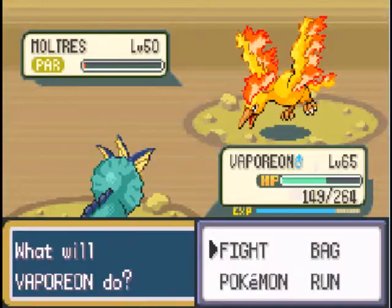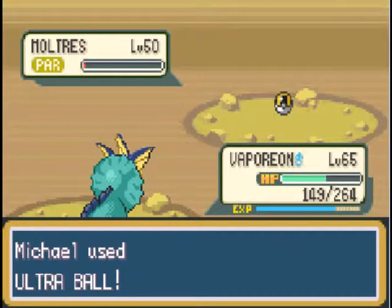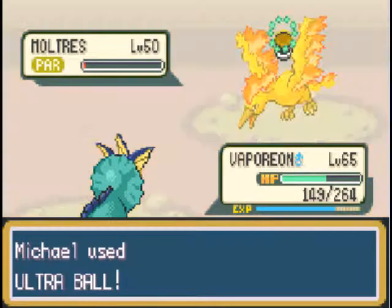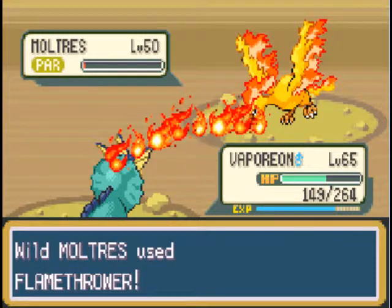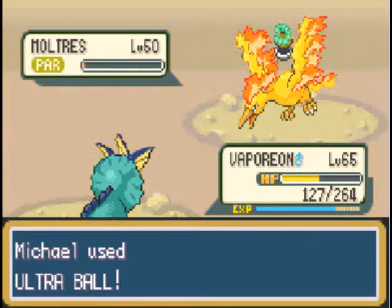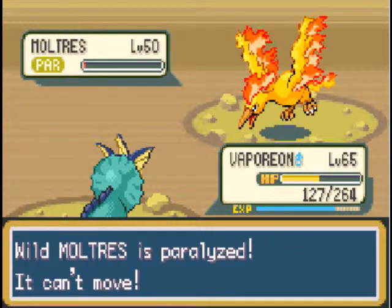Okay, Vaporeon, your turn. Ultra Ball! You can see why we needed so many Ultra Balls now, right? Look at this guy — he's not letting up at all! I mean, damn! What a pain! He's more annoying to catch than he was to recruit in Pokemon Mystery Dungeon. Damn! This is taking forever! Yeah, stay paralyzed, man — don't use up any of your moves.